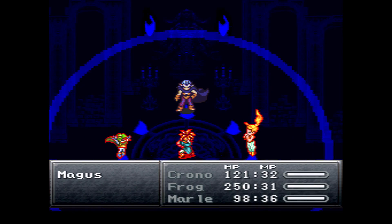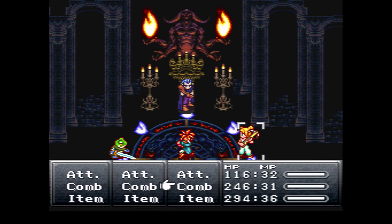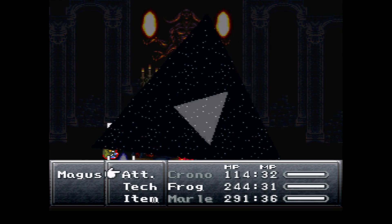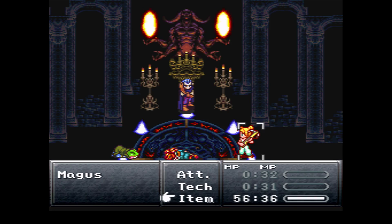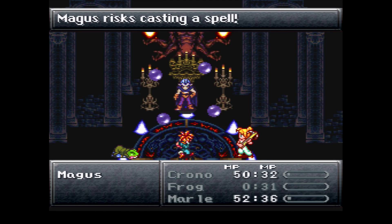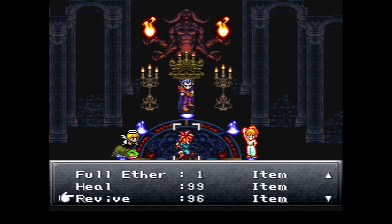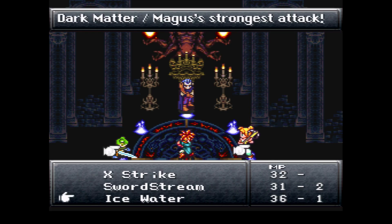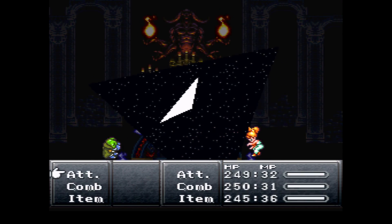I tried to get a good hit in and then used Crono to heal Marl — it's a good time to actually heal. This is Dark Matter right here — and boom, it really hurts. It looks like 250 is actually a good amount of HP to have. If you get everybody over 250 you will survive. I did an emergency Lapis item, which heals everybody for 200, and that actually came in handy because this would have killed me.